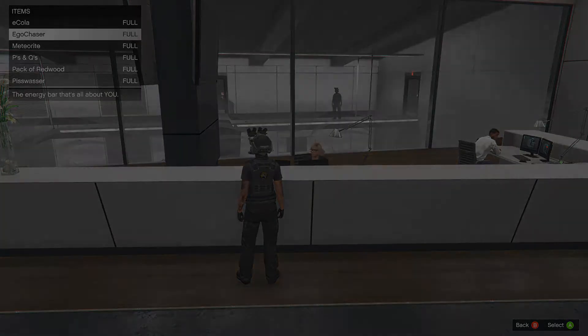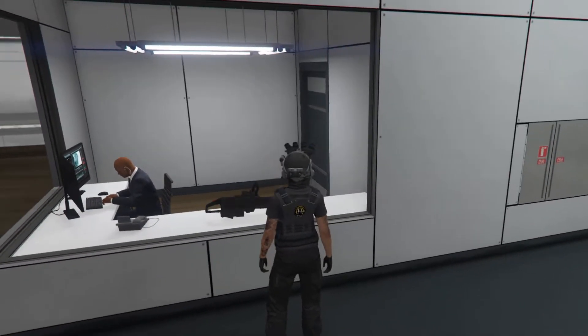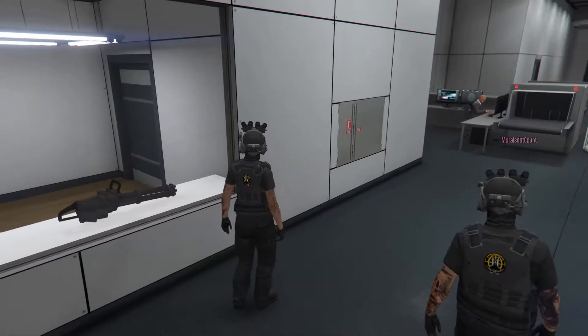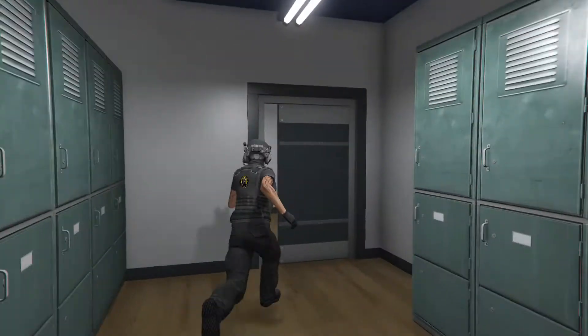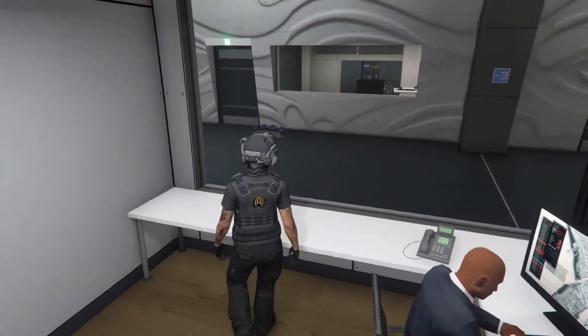Tip six: right in the same vicinity, we're looking at the mini-gun. This is a very good option if you're not a high enough level to own one yourself, or somebody in your crew isn't. What you do is swing around over here, walk in the back, catch your worker looking at illegal websites, and pick it up.